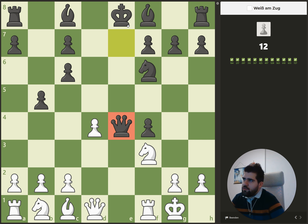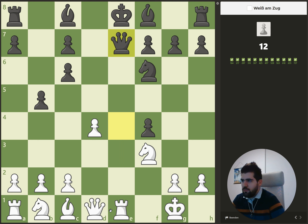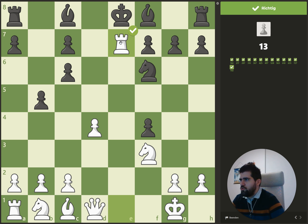Here the queen and the king are on one line, so when we move the rook here, the queen is pinned and then we simply win the queen — it doesn't matter which move he plays.